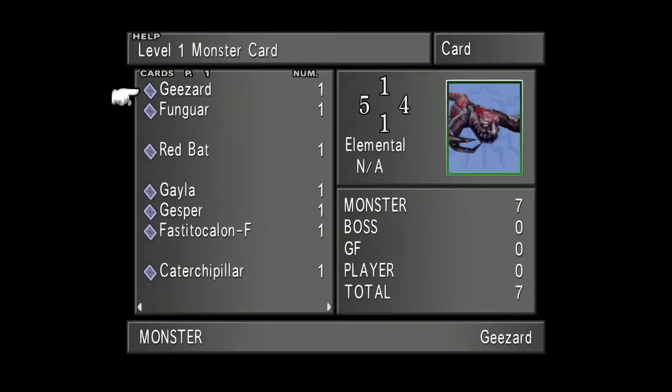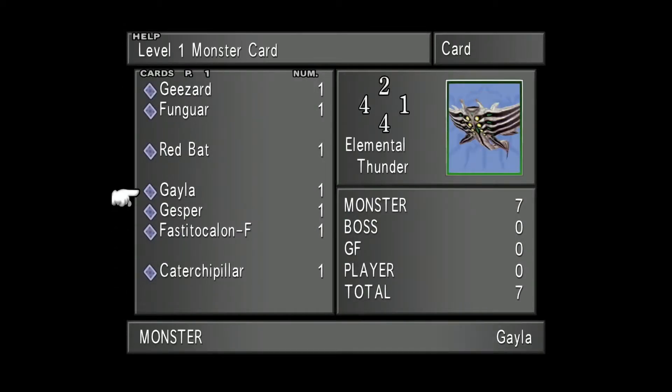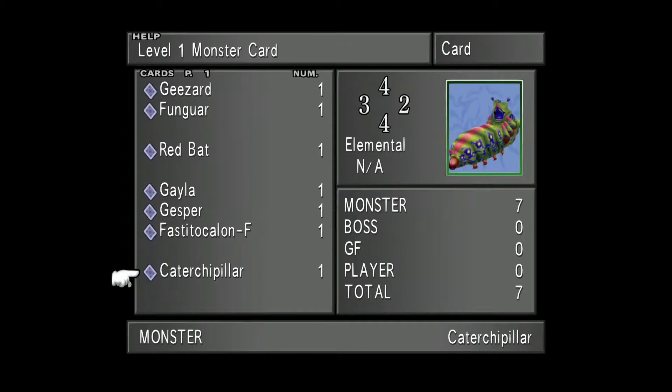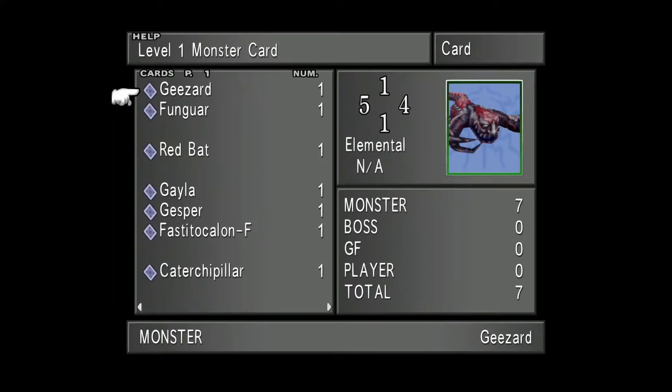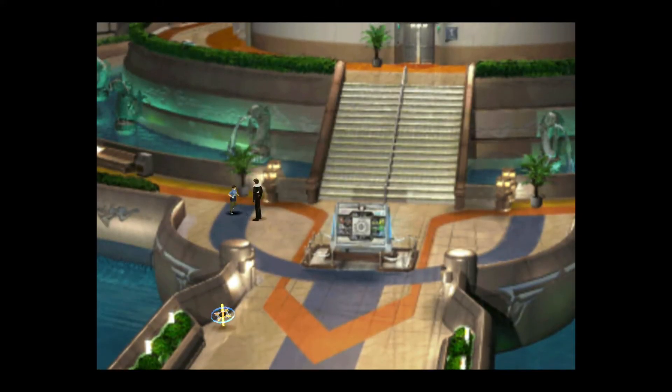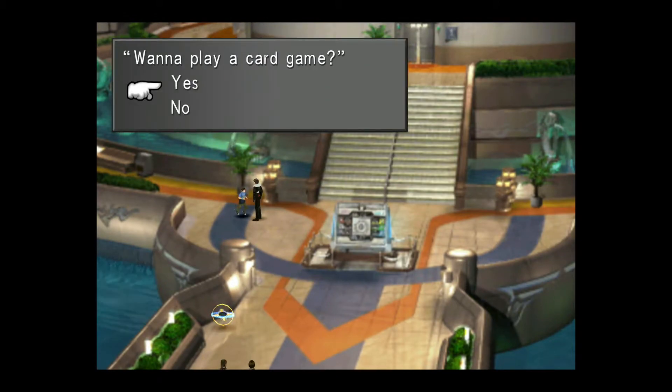Today what we're going to do is I'm going to show you how you can win with the original starting seven cards when facing opponents with much stronger cards, if you know how the AI is programmed and you know how to select your cards effectively. I'm going to challenge the kid who's running in a circle — he has the Mini Mod card, and if we're lucky he will play it. If he has to play first, we stand a very strong chance of winning that card.